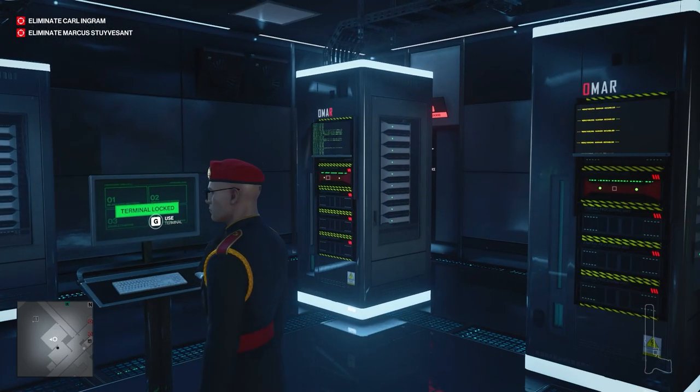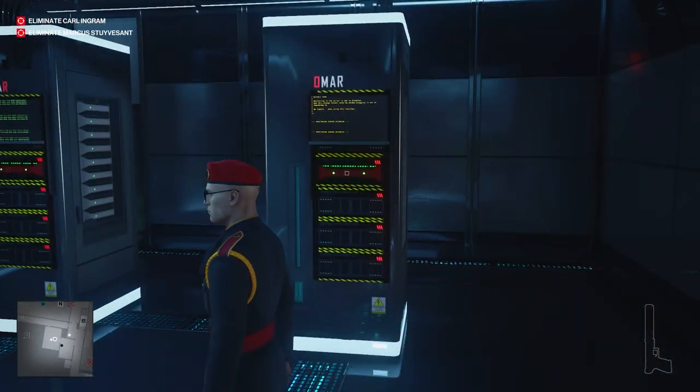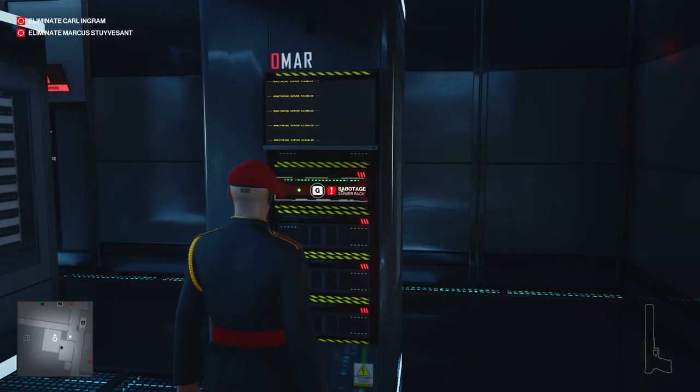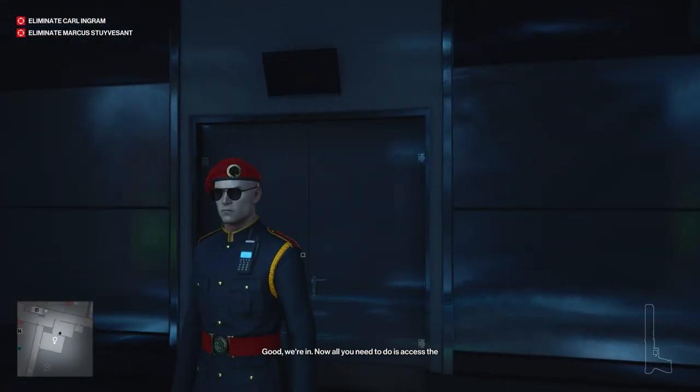Once you swipe the key card, one of these monitors is going to have yellow text on it instead of green text. The yellow text monitor indicates which server we want to sabotage. Once we sabotage the one with the yellow text, no alarm will be triggered. So we're going to go ahead and sabotage — and as you can see, no alarms were triggered.